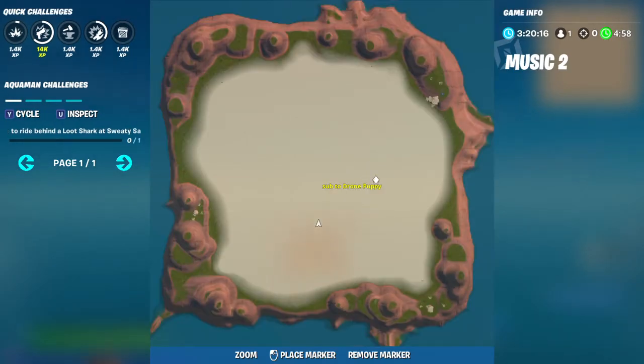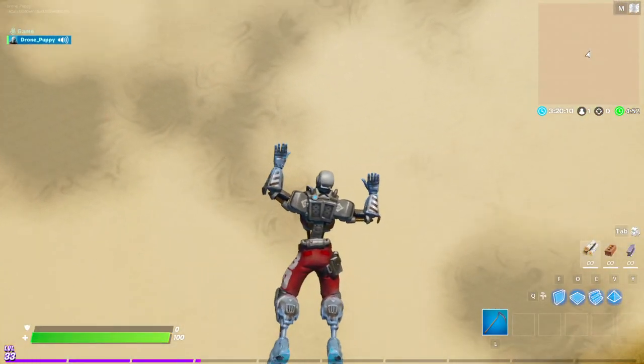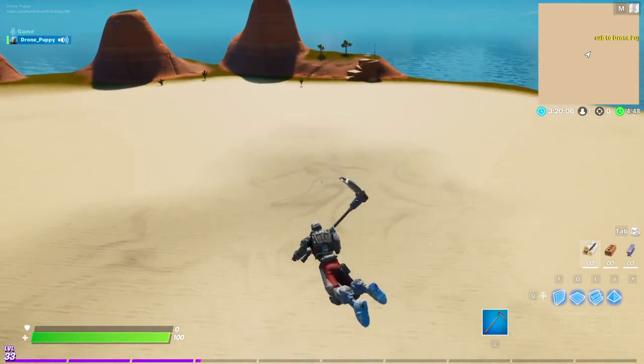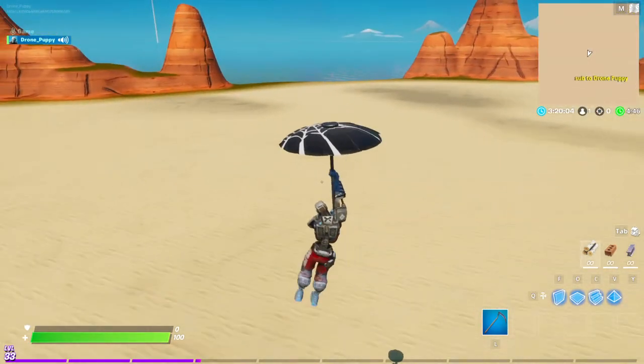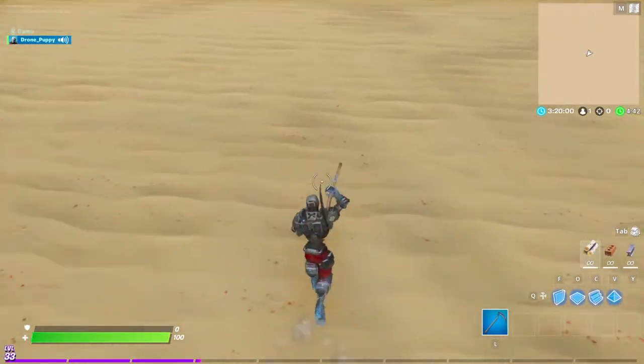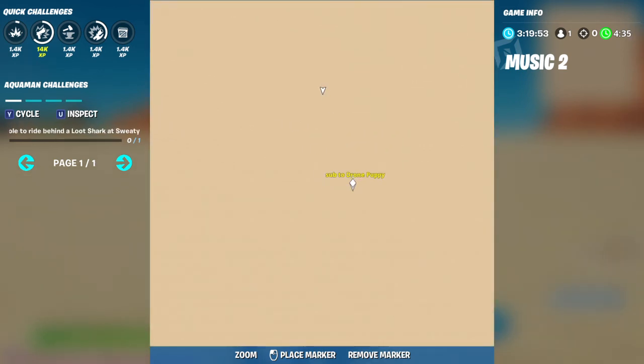You can see the map and it says 'Sub to Drone Puppy'. That is how you make a text on the map. I hope you guys enjoyed this tutorial — if you did, like, share, and subscribe to the channel. This is the Drone Puppy channel and I will see you guys in my next tutorial video!